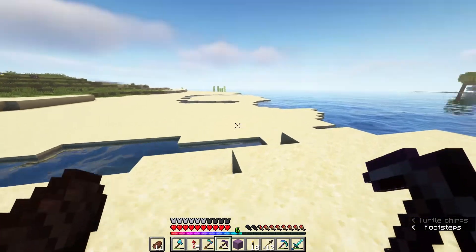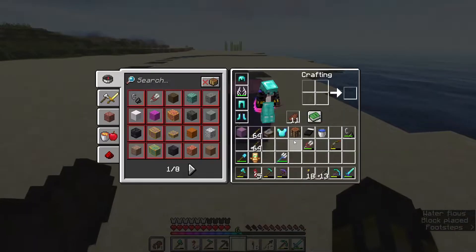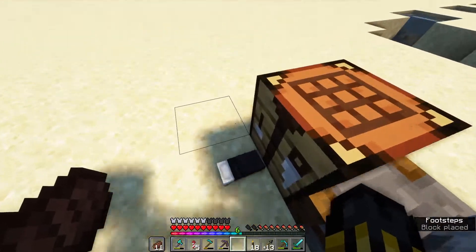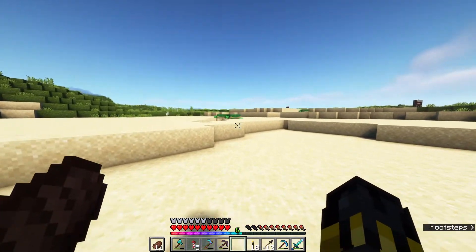This episode, and probably next episode and maybe episode 50, we are taking a little bit of a break from the Industrial District, because it is starting to hurt my head. So what we're doing is we are going to turn this little beach area into a little bit of a turtle sanctuary style area.